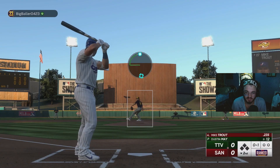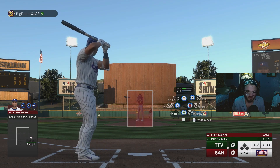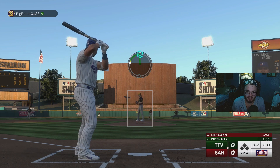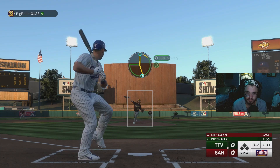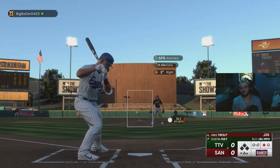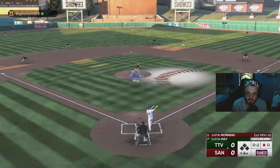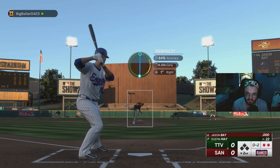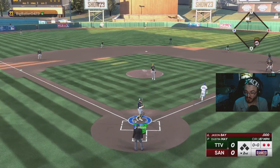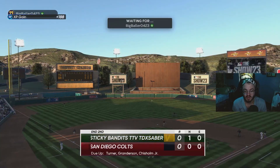Dustin May — this is a key pitch with Mike Trout on the plate. Beautiful cutter. Let's go to that changeup down and see if we can't get him to strike out — and we got him. Dustin May with an exceptional start. Five strikeouts, six up six down for Mr. Mayonnaise, Dustin May himself.